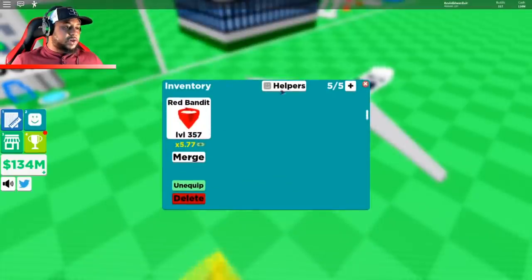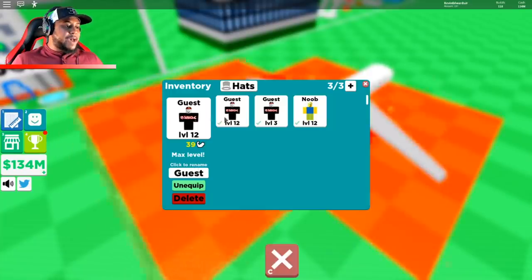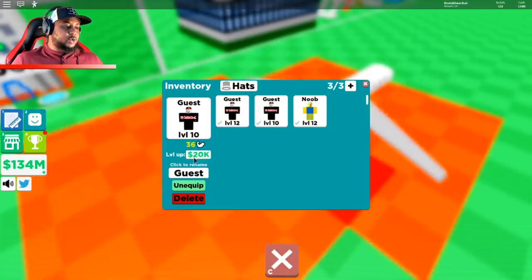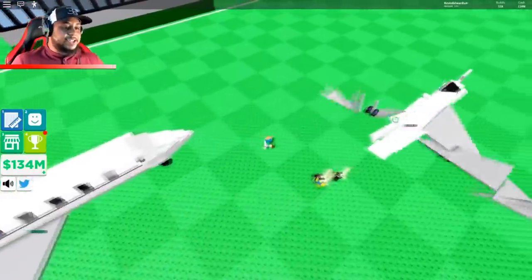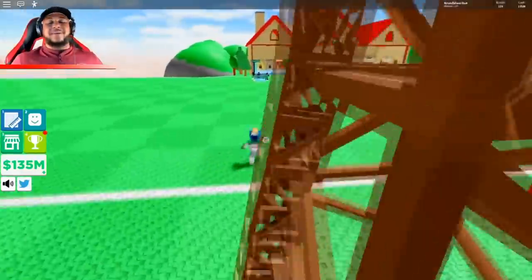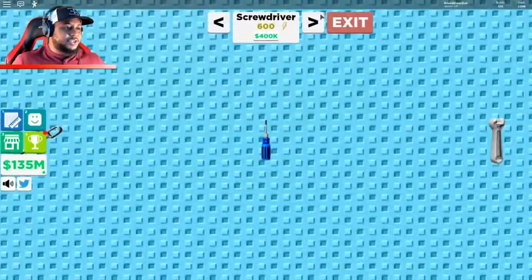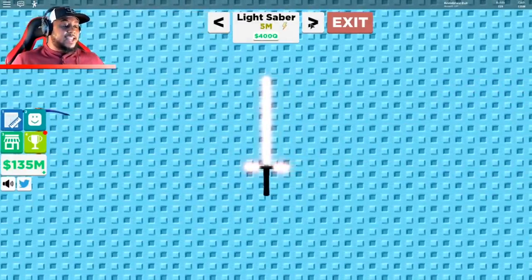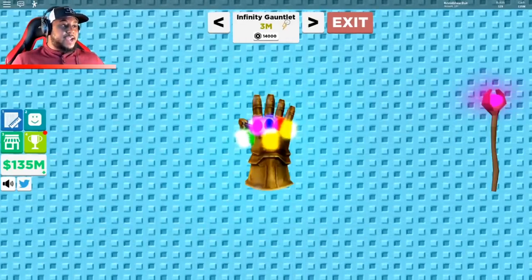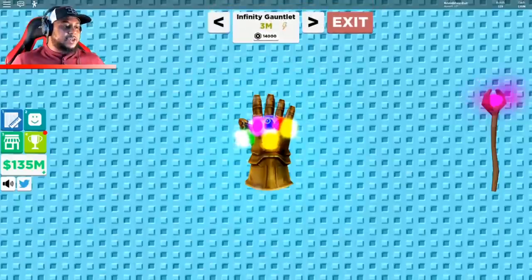Let's upgrade our helpers — max level is 12, get everyone to max level. Look at that plane — gave us 187,000! I can upgrade my scissors. Let's go to tools — all the way up to 3 million, the infinity gauntlet, and then the lightsaber at 400k. Should we do the infinity gauntlet or the lightsaber?